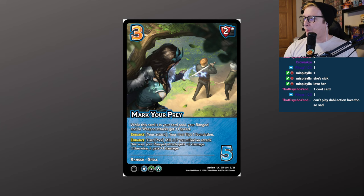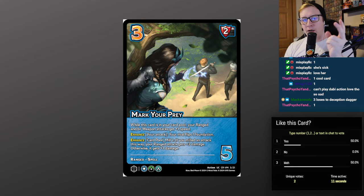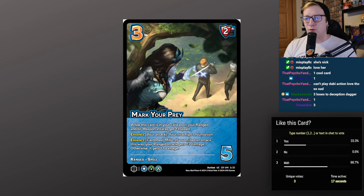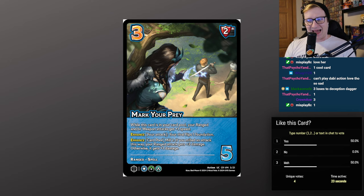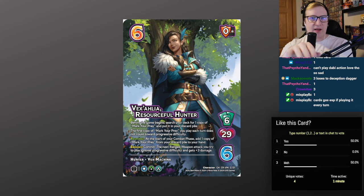It's all off the back of how good Mark Your Prey is. It's 3/5, 2 high block, has Vex's symbols — ranged, spell. This is the first card we're seeing with the spell keyword in the entire game, which is very cool — a brand new keyword. While this card is in your card pool, your ranged and weapon attacks get plus 1 speed. Enhance: your rival flips 1 foundation. While it's in your card pool, your moves get plus 1 speed. Enhance card pool: mill 1 — if you milled an attack, your ranged attack gets plus 3 damage, otherwise plus 1 damage. It's essentially Summon Dark Shadow without turning the card sideways. Plus 1, plus 1 on everything is awesome. Plus 1 and accidentally plus 3 is incredible — it's very, very strong.